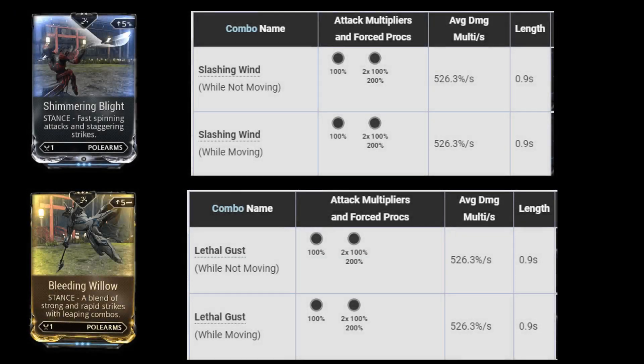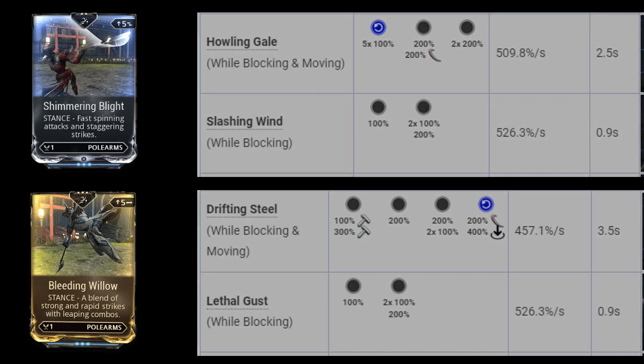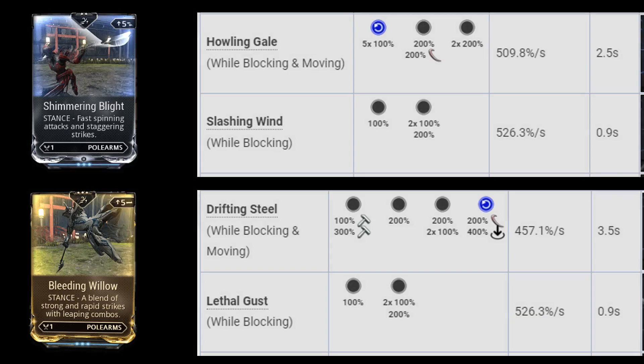Polearms have three stances. Shimmering Blight is the most commonly used one, but Bleeding Willow has the exact same regular combos and the polarity will match the Zaw's stance polarity. The difference is in the block combos. Otherwise, these are very fluid and powerful stances to use.